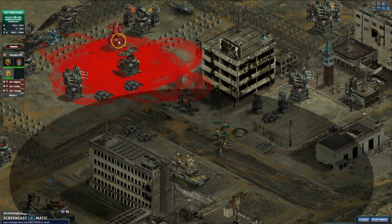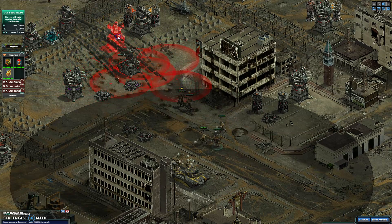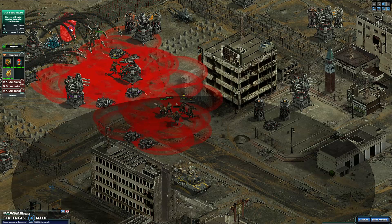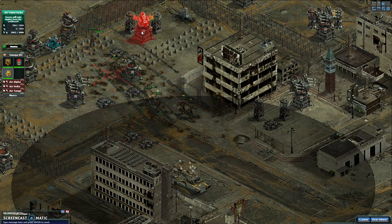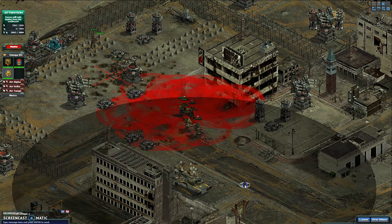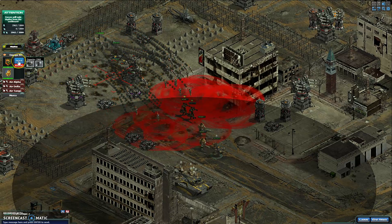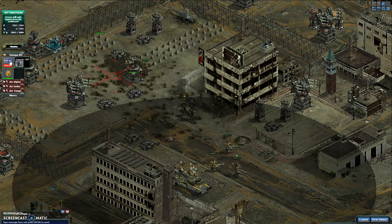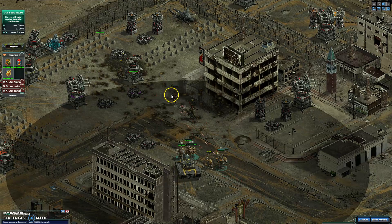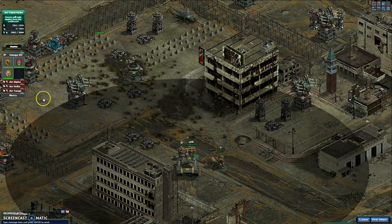Watch out for the Bounty Hunter. There you go. Make the Bounty Hunter go away — you won't get much damage at all. If the Bounty Hunter keeps coming, we'll just have to kill him. You never know when he's going to come or when he's not going to come.